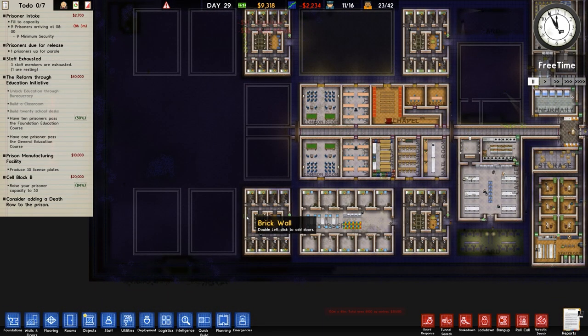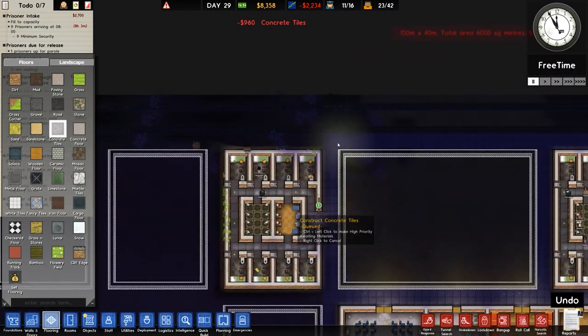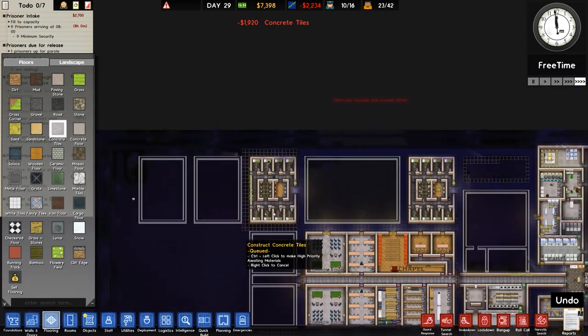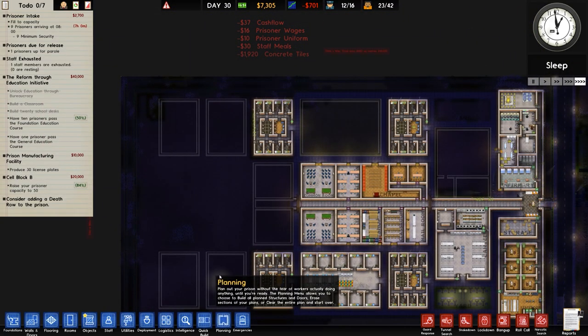We're going to get nine minimum security prisoners shortly, and that's good. I want to go to flooring and concrete tiles and spend some money on the concrete tiles for the area currently patrolling around the new cell blocks — so cell blocks C and D. Then what's that going to be? Well, it's going to be a clone job again.